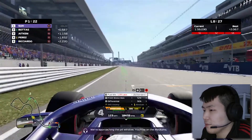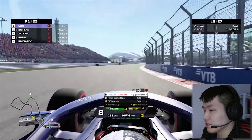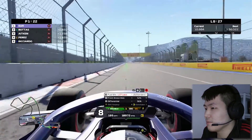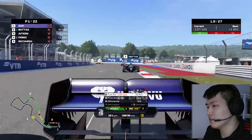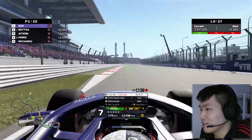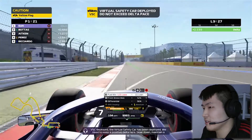Entering lap 8, we are still ahead of Bottas but we've got to push hard — he's right on our tail. It's been a difficult grand prix but we are still maintaining well. Lap 9 and Bottas is steaming right on our tail. Alexander Albon is out of the race — let's save some fuel here.